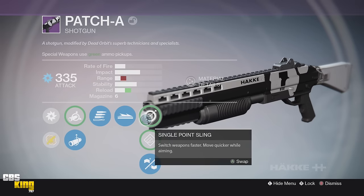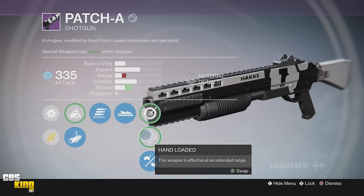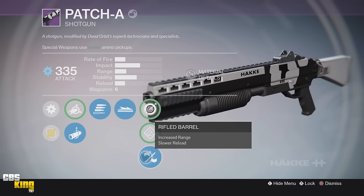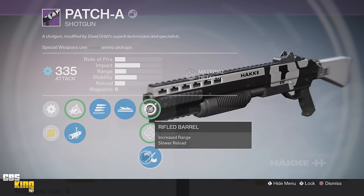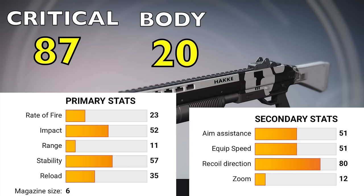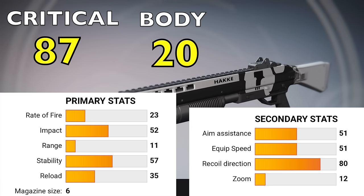For my third perk I have Single Point Sling, Hand Loaded, and Rifled Barrel. Single Point Sling — switch weapons faster, move quicker while aiming down sight. I wouldn't necessarily recommend it for shotguns because most of the time you're quickly aiming down sight and not staying there, so there's no need. Hand Loaded increases effective range but not as much as Rifled Barrel, so I'm going to choose Rifled Barrel for this one. The critical damage at optimum range is 20, with precision damage being 87 on a headshot. Each shotgun shoots 12 pellets per shot regardless of whether you're aimed down sight or from the hip. This is an amazing vendor roll — great range boost with Rifled Barrel, only lacking Rangefinder to max out the range. If I could have the perfect roll, I'd say Rifled Barrel, Rangefinder, and either Final Round, Luck in the Chamber, or Knee Pads — any combination of those three would make this probably the best shotgun out there.